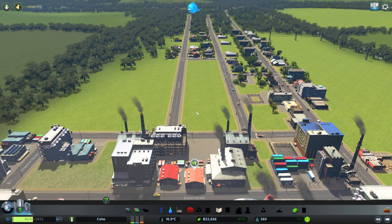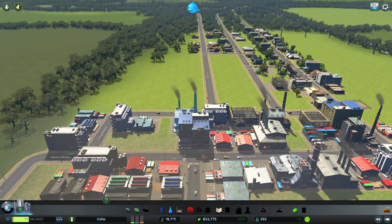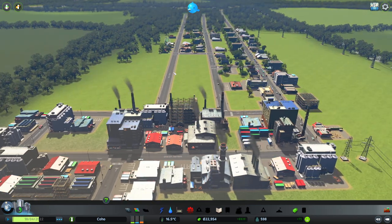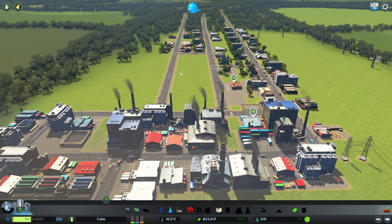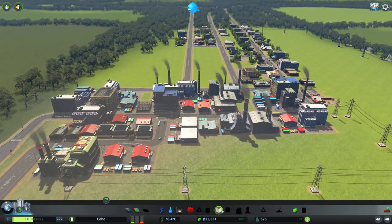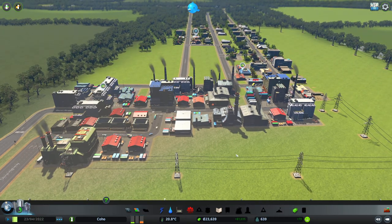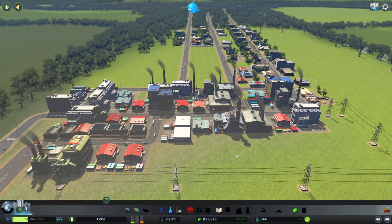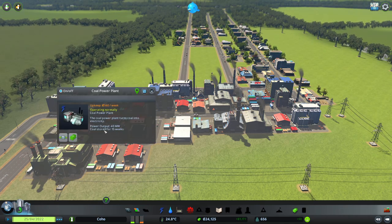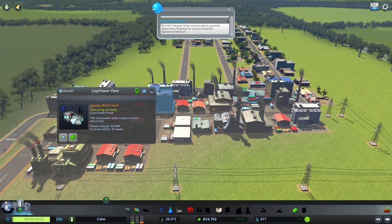We're gonna fast forward. People aren't gonna be happy because there's no hospital, no police station — people are gonna get robbed. But right now we just don't have the money to afford weekly expenditures. We're gonna have to go along with this. Coal stored for 15 weeks — how? Are trucks shipping in coal? Because I had no idea.